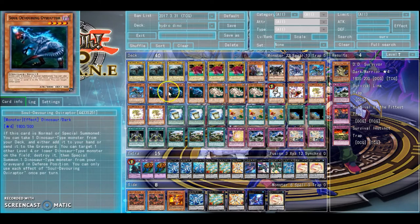Oviraptor is your best searcher and kind of a playmaker as well, because you can pop a dinosaur on the field and then special summon a dinosaur from your graveyard. It works really nice with the field spell as well, because he can get like two extra monsters with the field spell.